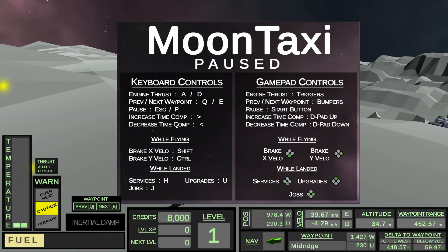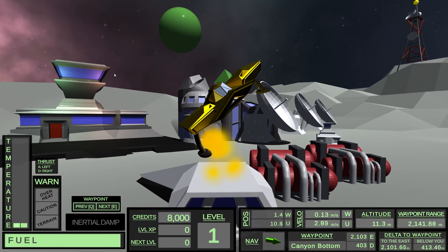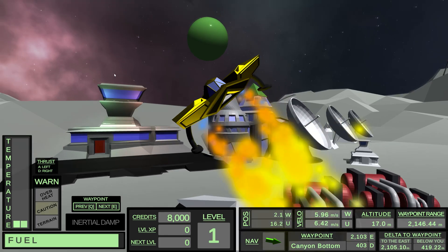Hi there. I'd like to show you what I've been working on this past month. It's called Moon Taxi. Moon Taxi is a game where you control a little moon lander with asymmetric thrusters — that's one thruster on the left side of the ship and one thruster on the right.